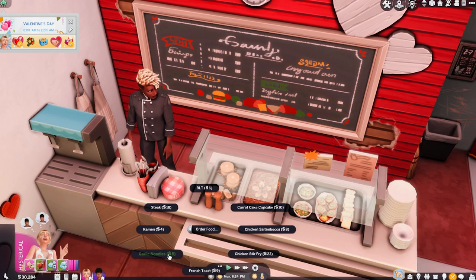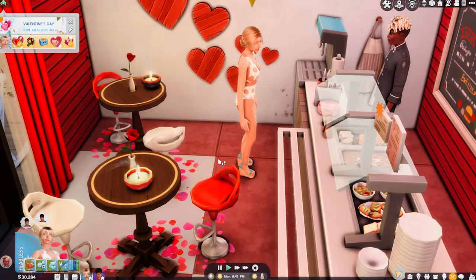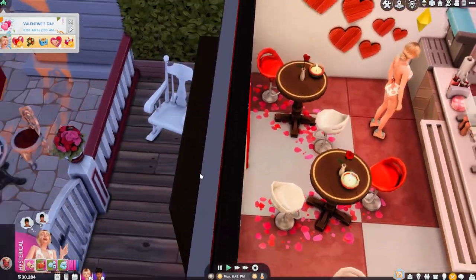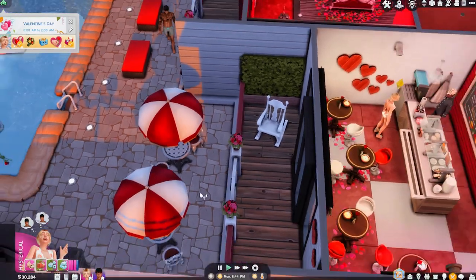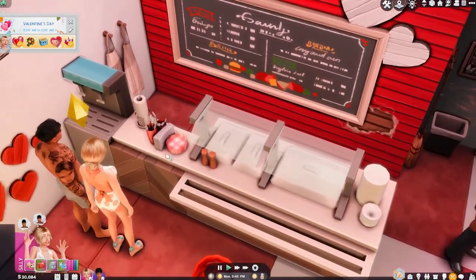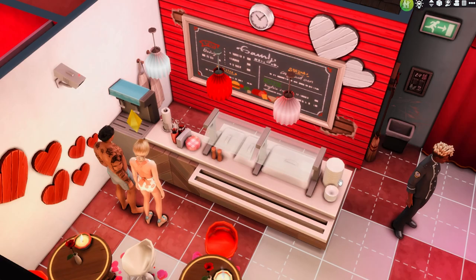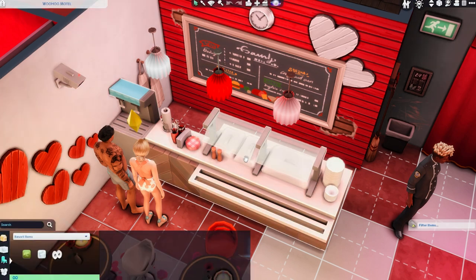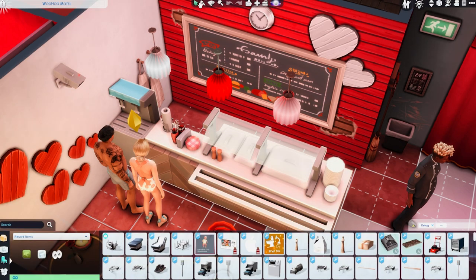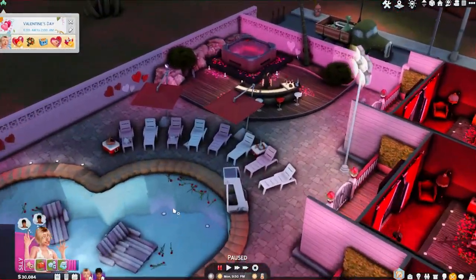Order food — Mikayla will be having the garlic noodles and Cory is gonna get the steak. Look at those little cute candles — I'm obsessing right now. I love this. You guys should download the Ravishing Buffet mod — it's so much better than this cafeteria stuff that came with the school packs. Oh look, it's so pretty at night!